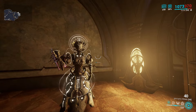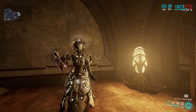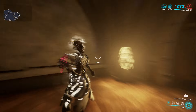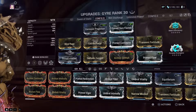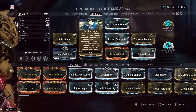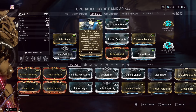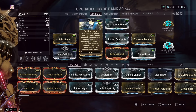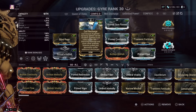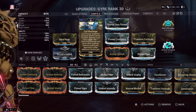Today's video is about the new augment for Gyre, and it is an interesting one to say the least. This probably won't be a very long video because there's not too much to talk about. Coil Recharge is the new augment — I'm not sure which syndicate to get it from. If you do know, the first person to say which syndicate it's from in the comments will get a fat delicious pinned comment.